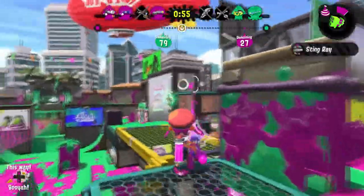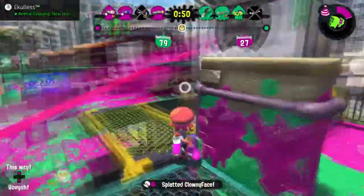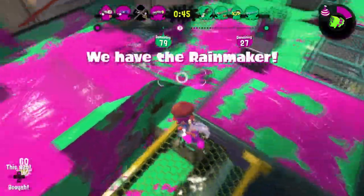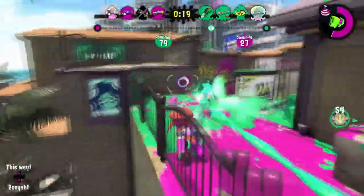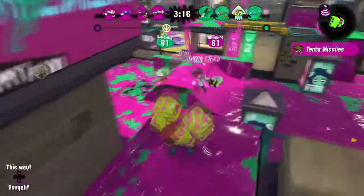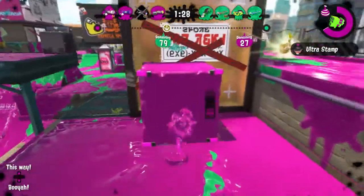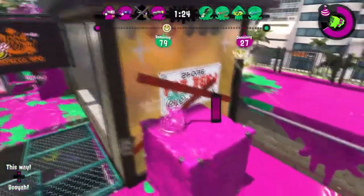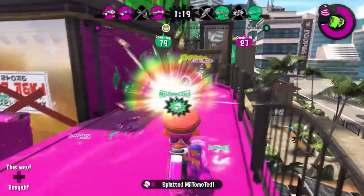A weapon that doesn't see a lot of play is the mini splatling, and I think a good kit could help this weapon become more used. The vanilla has burst bombs, which is great for up close fights and pressure, but tentamissiles do not pair that well with it. I think the mini could do well with booyah bomb or a bomb launcher, but the pro still outclasses it so much that the main weapon itself would probably have to have some changes to make it usable. The Kenza mini has ultra stamp, a great aggressive special, but is held back by toxic mist. I think it could have beacons to complement its good mobility, as the other two kits have damaging bombs.